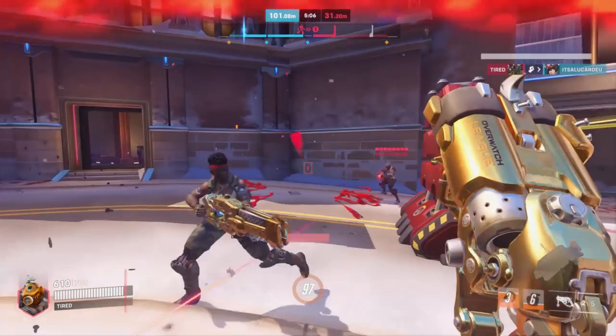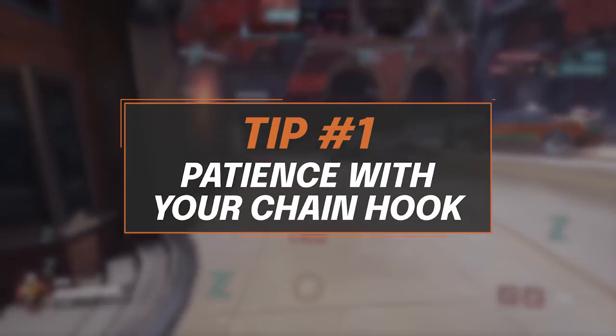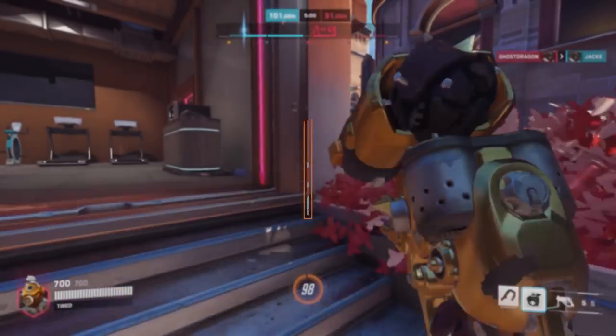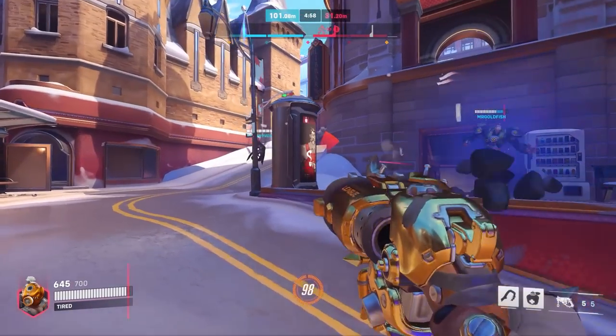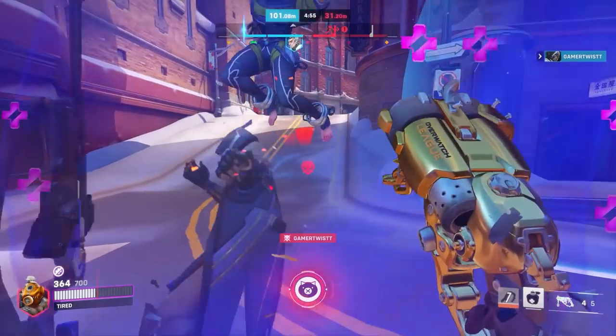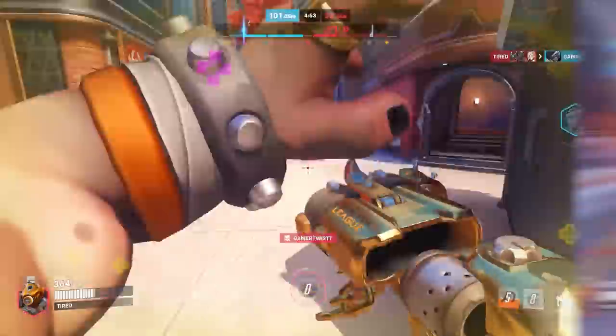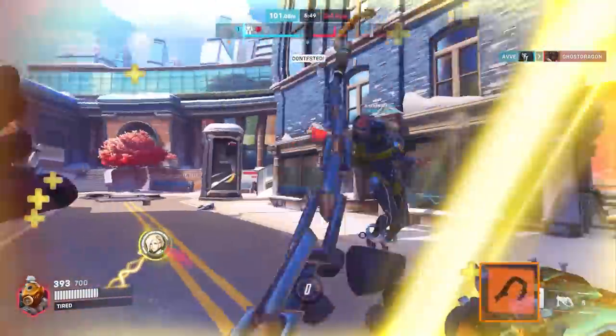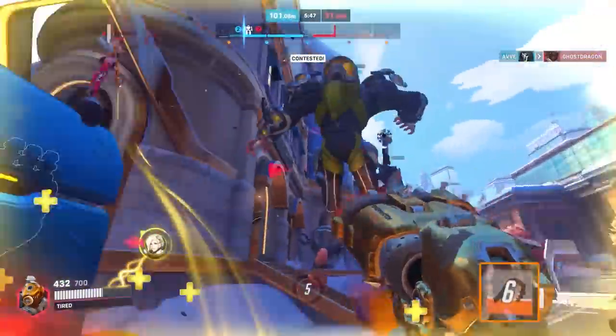Number 1: Patience with your chain hook. This is by far the single most important aspect of any Roadhog player. While the cooldown on chain hook isn't super long, 8 seconds will start to add up when you only hit 1 in every 5 hooks. It's better to be patient — perhaps overall reducing the amount of hooks you use per minute but in return also increasing your accuracy. One pick can be a massive fight turner or engagement cue for your team, and it's important that you treat chain hook with the value it deserves as an ability.